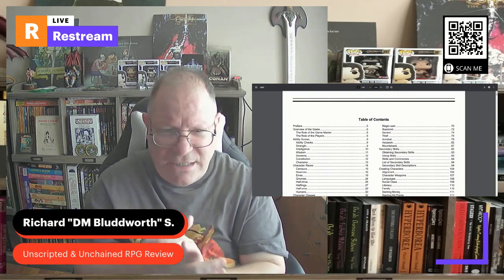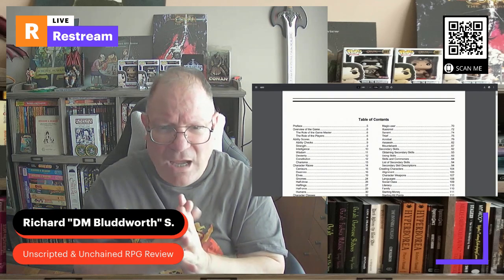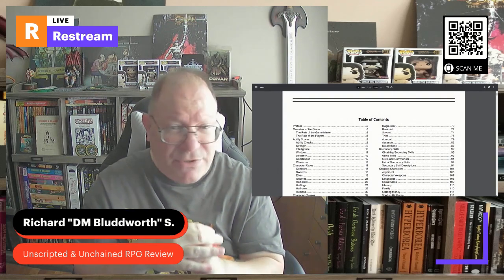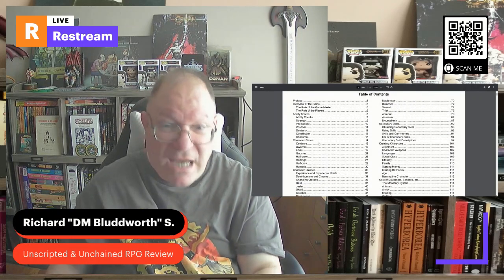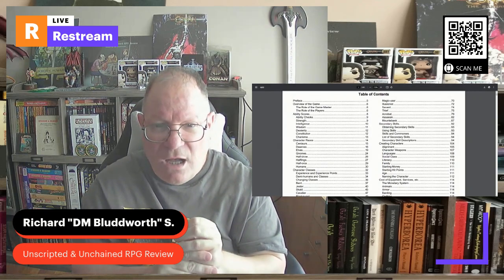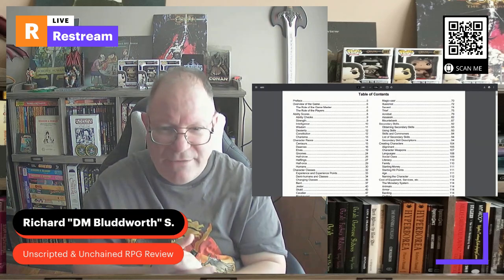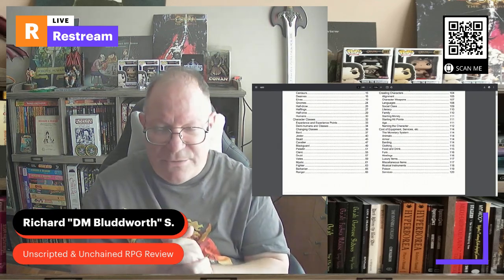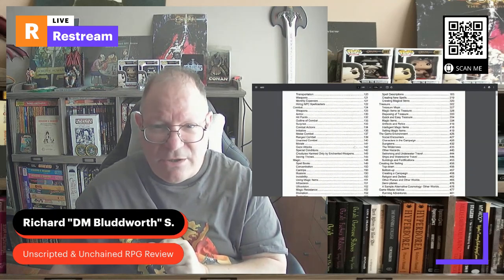Some of these were subclasses in AD&D First Edition — for example, acrobat was a subclass of thief, where you had to be a thief first and then became an acrobat-thief. Assassin is reintroduced here in Adventures Dark and Deep. Then we go into secondary skills, which has a much more vibrant secondary skill system, similar to AD&D Second Edition. I'll break all of this down in much more detail over the series of videos.